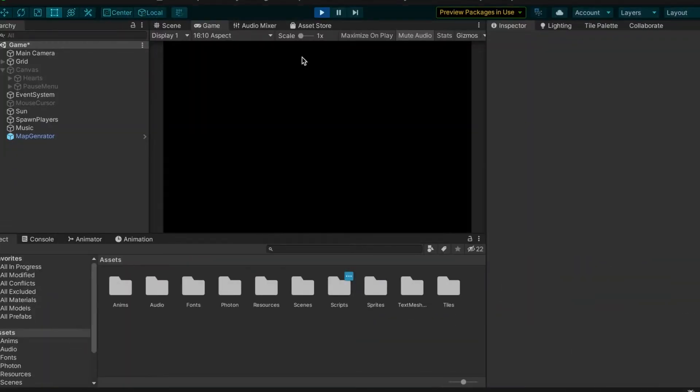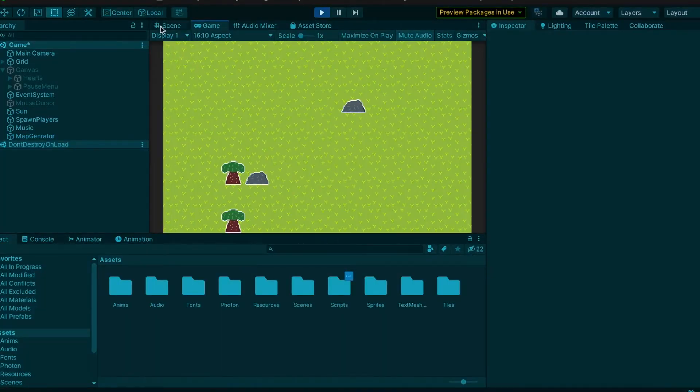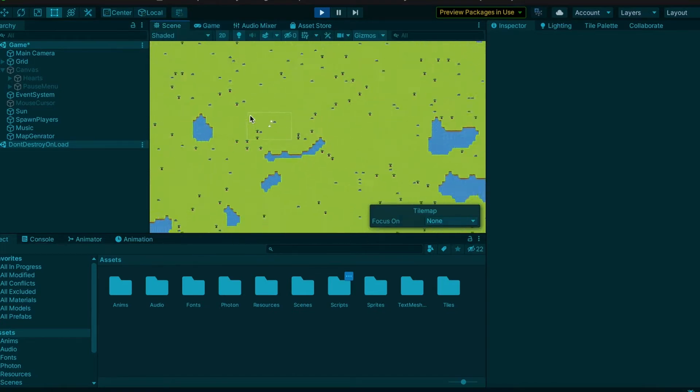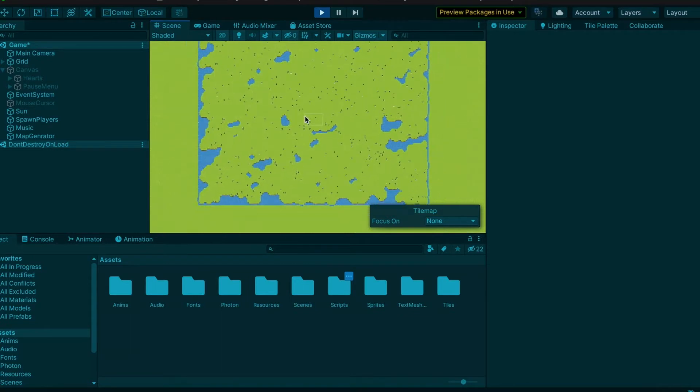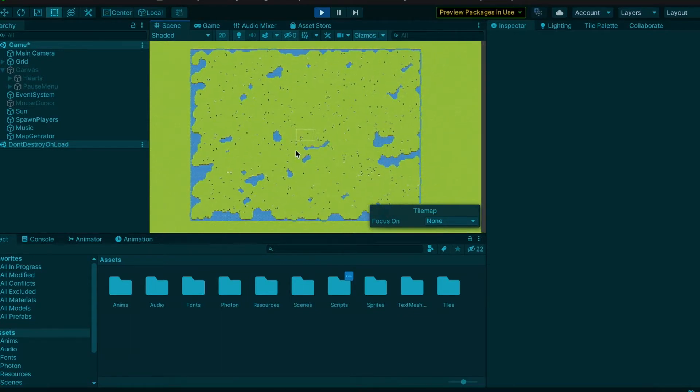Here you can see that I coded this simple, randomly generated island script, based off of a tutorial by Sebastian League — link in the description — that creates a random island with little lakes, trees, and rocks scattered around it. It's nothing crazy, but it works great for such a short time limit.